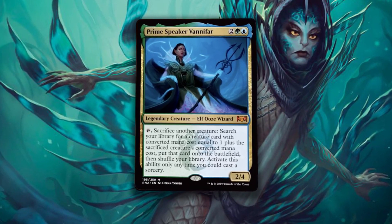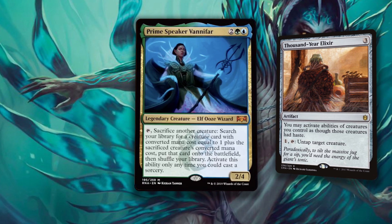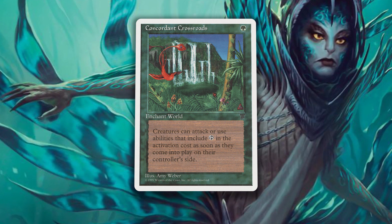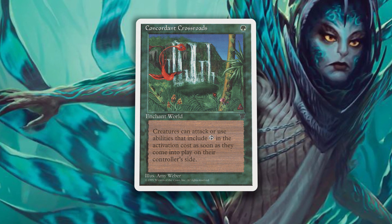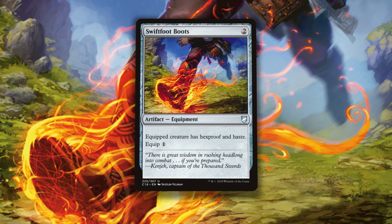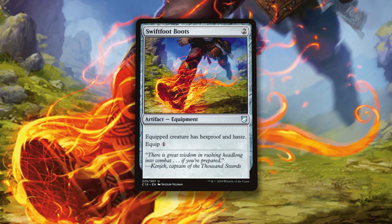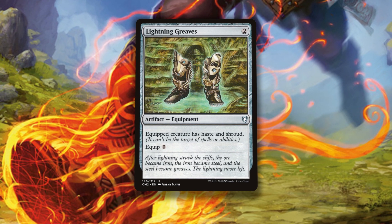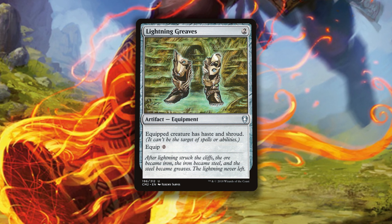Giving Vanifar haste or some way to activate abilities immediately is the best chance this combo has to go off right away. We've already spoken about Thousand Year Elixir, but we're also running Concordant Crossroads and Swiftfoot Boots. The Crossroads is an old card that gives everything haste — ideally, you wouldn't cast this until right before you're about to go off with Vanifar. It synergizes with the Vizier, Seeker, and Fate Stitcher. Swiftfoot Boots is just a great card — in addition to granting Hexproof, the Haste is something we can abuse, enabling Vanifar to go off right away. We're not including Lightning Greaves because Shroud actually kills our combo — if we can't target Vanifar with our untap spells and abilities, there's no way to go off. Greaves: just not great here.